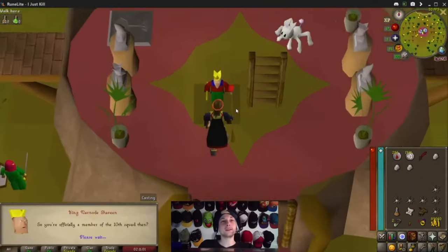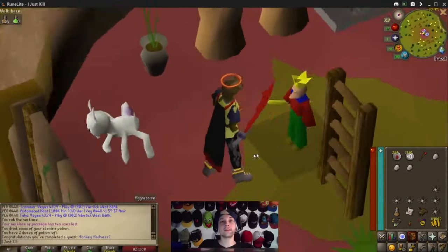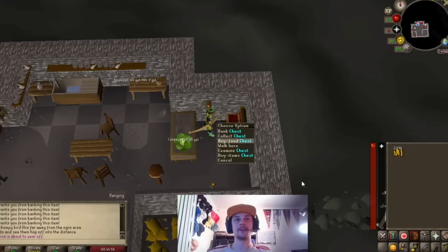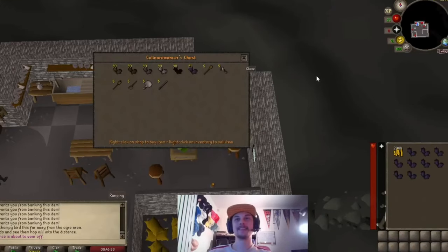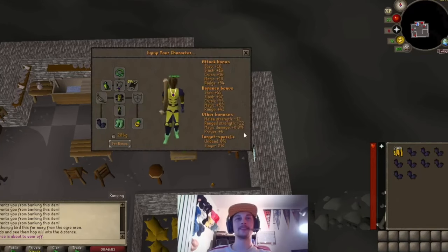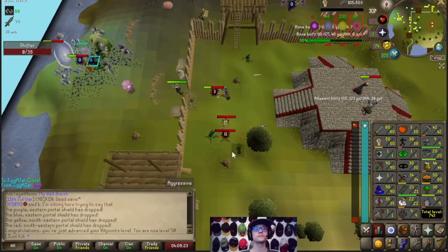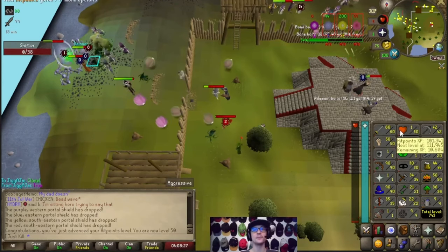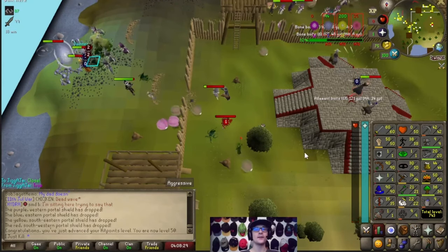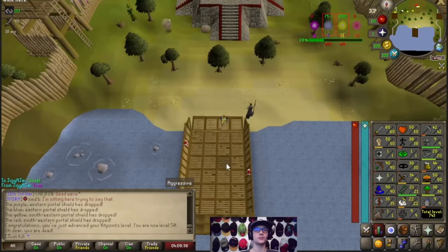Now we can finally equip our dragon scimitar — nice look. Myth Gloves done. And there it is: 50 hit points. That also gets us 1,332 pest control points that we managed to accumulate on the way to 50 HP.